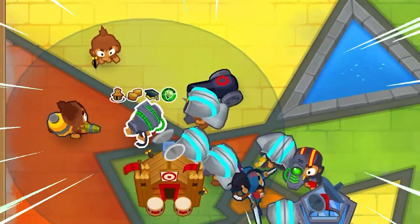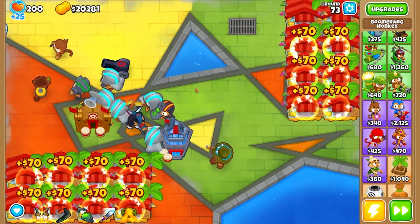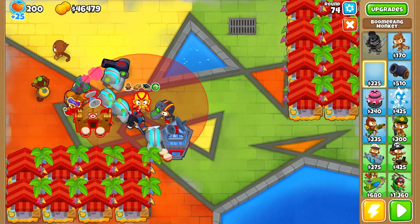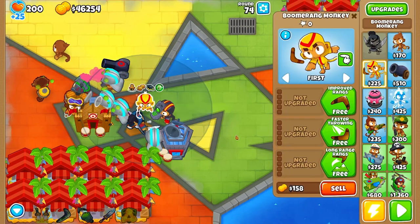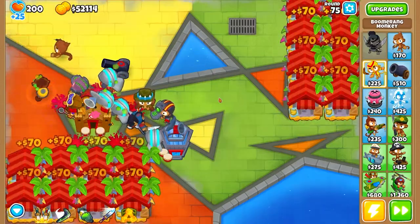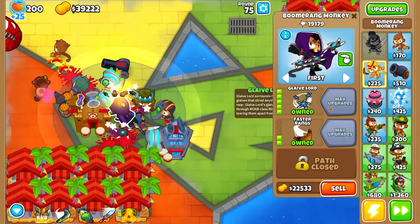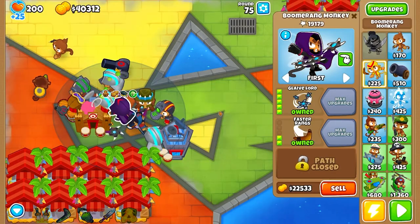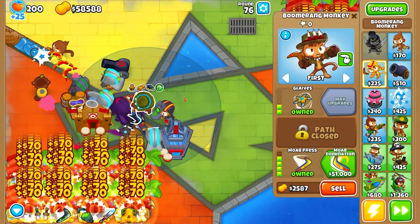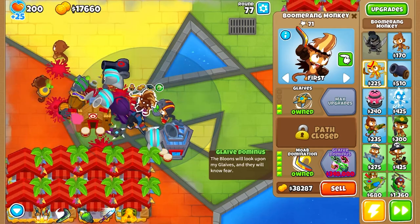It's time to make this a permanent T5 super fast-attacking monkey — that is deadly. Let's get you guys the Stronger Stimulant too, just for fun. I'm going to squeeze a boomerang monkey right here and make it the tier four bottom path so it can actually get some pops. And I'll make this one tier five — the Glaive Lord. It has to get past this tier five monkey first, but that's a thing we can worry about later.